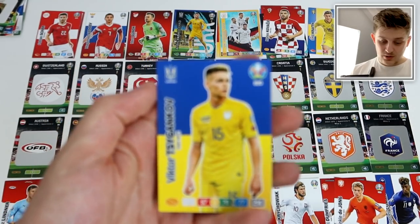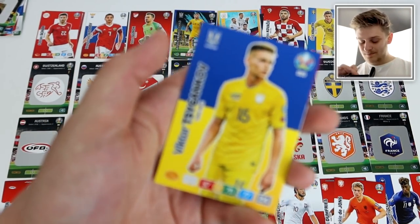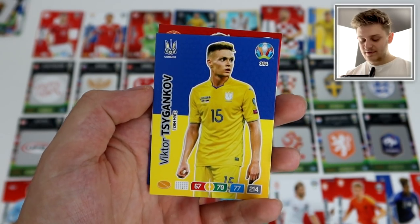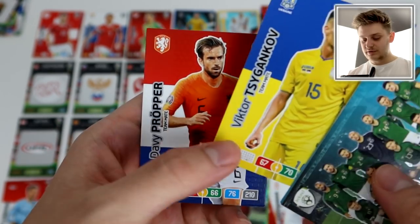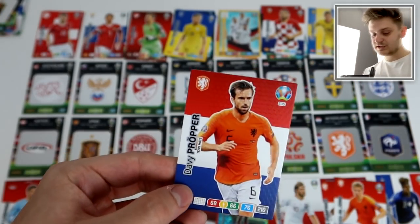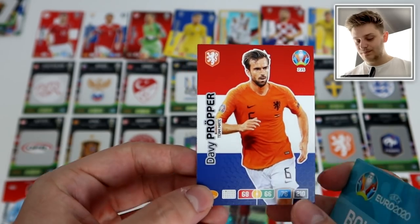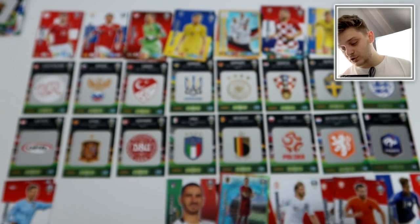Ukraine score again — Italy are down and out. Sygankow with the goal for Ukraine, so it's 4-1 to Ukraine. The Netherlands then seal the deal — Davy Klaassen with the goal — Netherlands are going through to the quarterfinals.